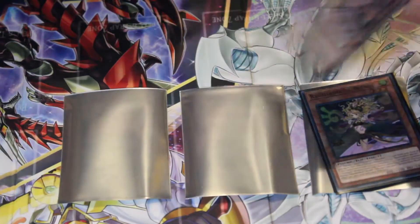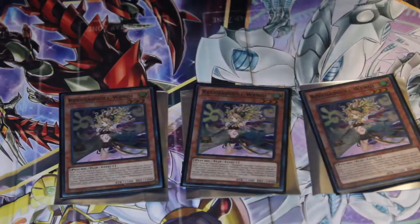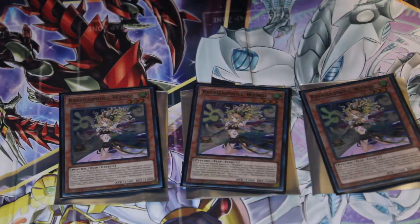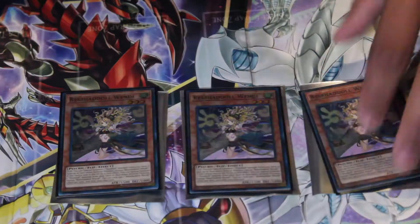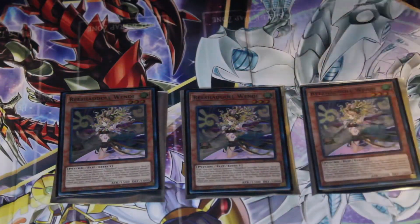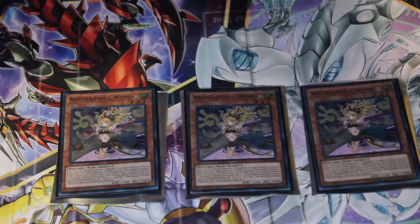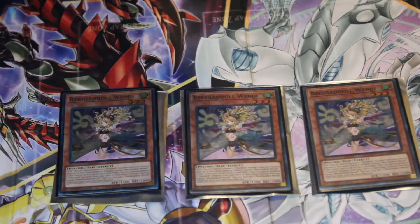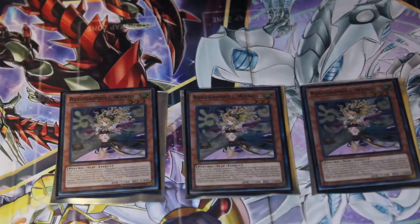We got three Shadoll Wendigo. Basically, you probably already know what it does — flip summon, special summoning a Shadoll card face down or face up to your field, and sent to the graveyard, special summon a Shadoll face down. You already know the deal.